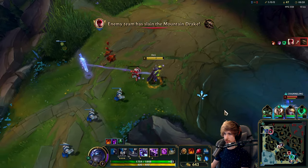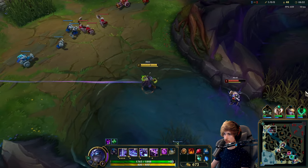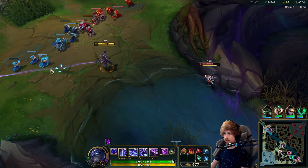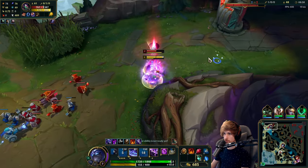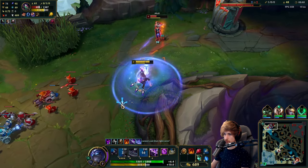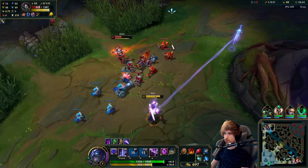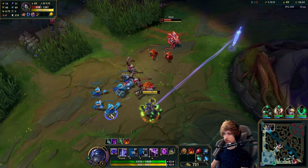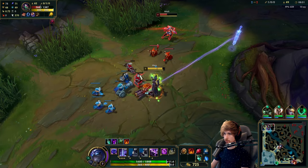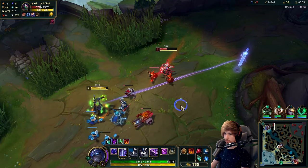We're going to cancel that back-port this time because you need to force her to stay. Anything we can do to force her to stay, we're going to take that opportunity. Again a really nice combo — I'm just going to back off a little bit. Now we just got to keep her in this position. I also hope to make a play with my ultimate soon.